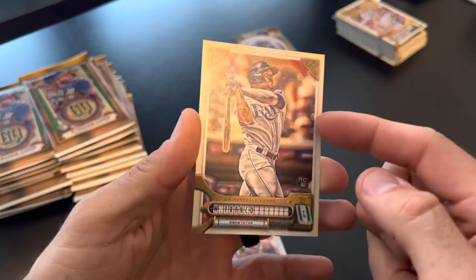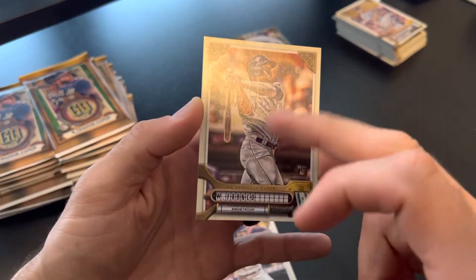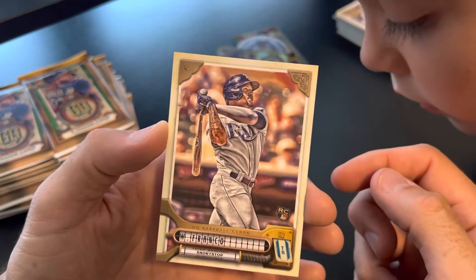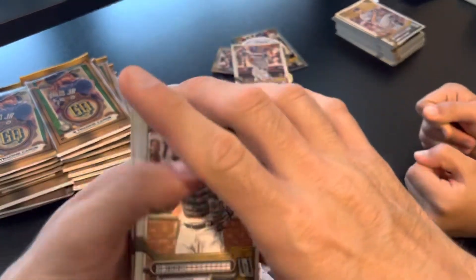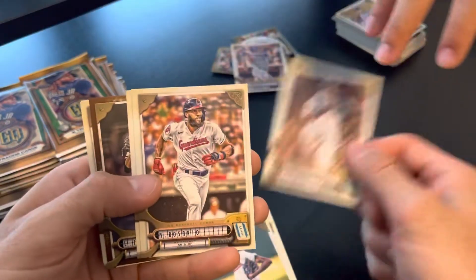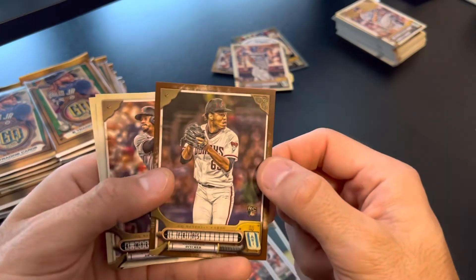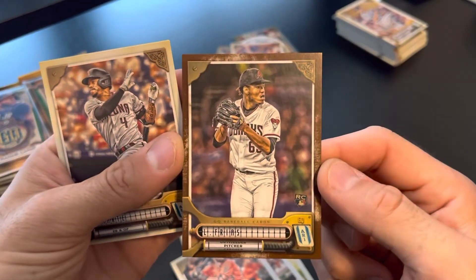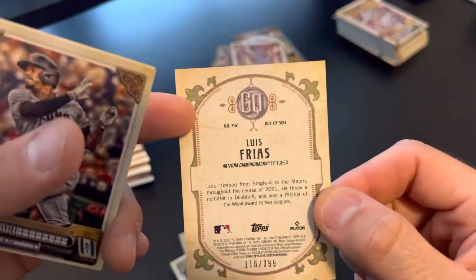Is it on the Wander Franco? Let's take a look — you can slightly see it. It must be from whatever they're doing to make the cards. It's weird, but there's the Wander Franco rookie card. Do they put them in printers to print them out? Maybe like something draws it and something goes like this to make it go out more, and it kind of scratches it. I think it's from the printer. So that one's numbered — dark border, almost a wood border — numbered 116 out of 399, Luis Frias.